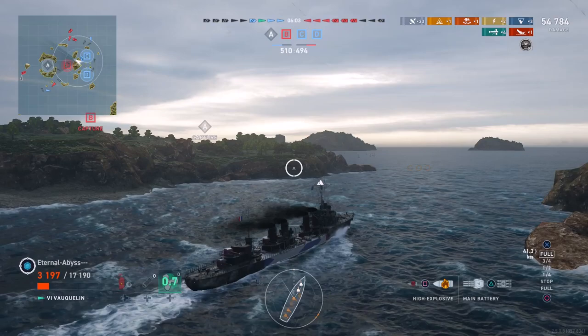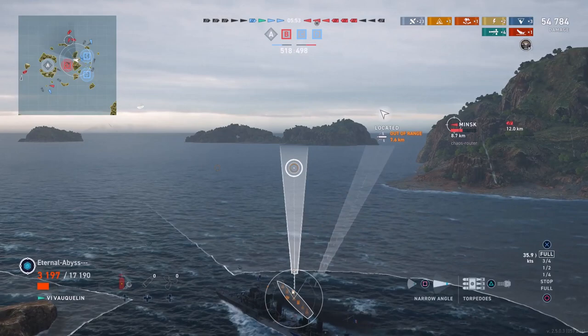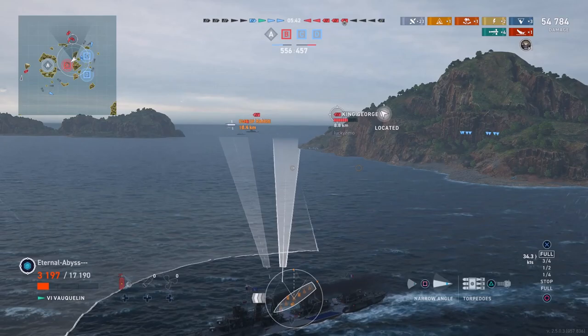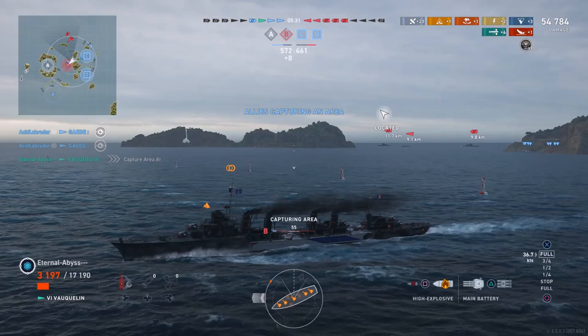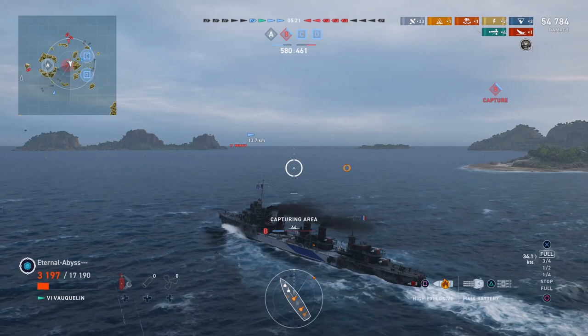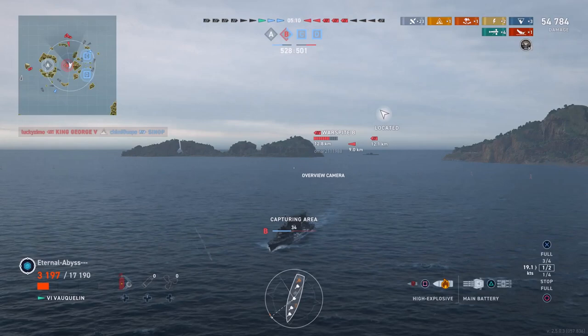Looking at the map there don't seem to be many enemies near the Bravo objective. The enemy had a two-ship advantage, now down to one, and the enemy T61 is gone. It's quite amusing that the Warspite is up at the northeast of the map while the T61 just died at the southwest. Now capturing the centre objective, and the KG-5 burns out the Sinop.